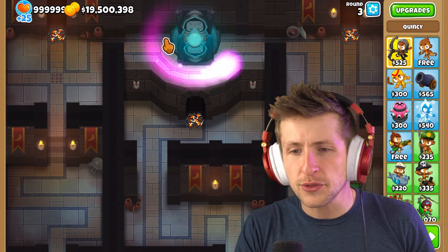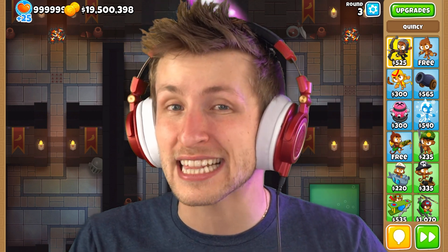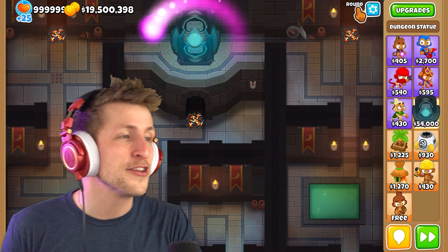Now, this is the only map you can get this on. Except today, we're going to be smuggling this statue out of here. Grab it and throw it in our inventory, and now we have the dungeon statue.